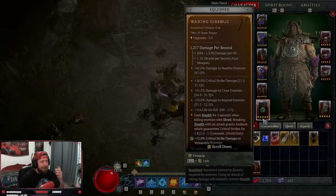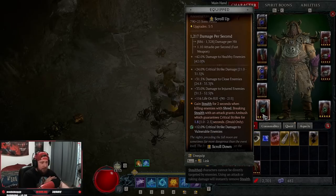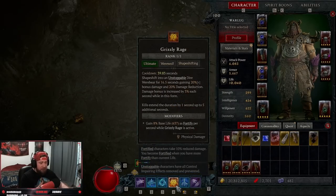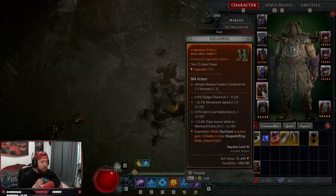The character really evolves around having Waxing Gibbous. This allows us to get 100% critical hit strikes — it's the key piece of the build. This build does not require any uniques, however I am wearing three, which really makes it go over the top. Waxing Gibbous is a really really strong unique: we gain stealth when we kill an enemy with shred, and then breaking stealth gives us ambush, which gives us a guaranteed critical strike. This is the main reason we're running shred — we don't need a lot of crit strike chance on our gear. This build heavily revolves around having cooldown for grizzly rage. Also, when hurricane is active we get two more ranks to our shapeshifting skills, which is shred.